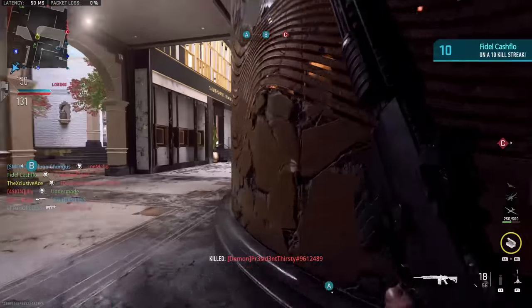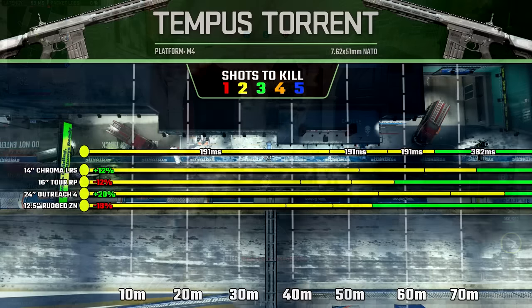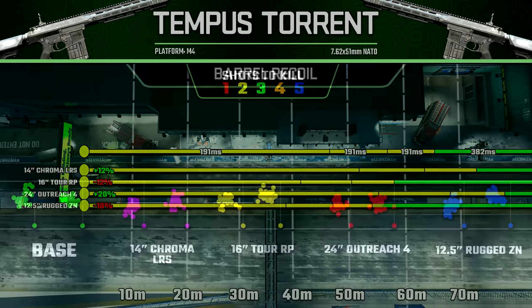Now let's start looking into some of the unique attachments. The first thing I want to cover are barrels and their ranges. The first barrel gives us a 12% increase to our ranges, the second barrel gives us a 12% decrease, the third barrel — the 24 inch barrel — gives us a 20% boost to our ranges, which is excellent, and then the 12.5 inch rugged barrel will reduce our ranges by 18%.